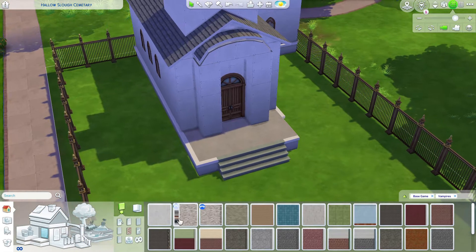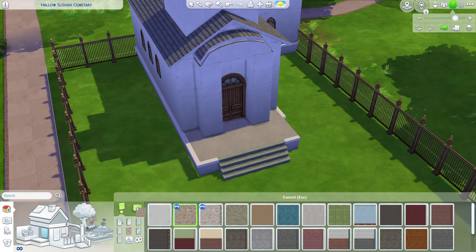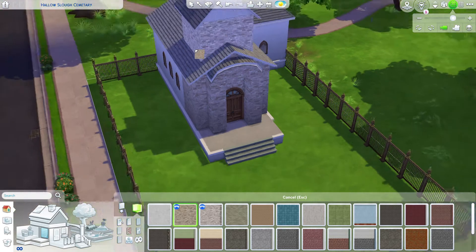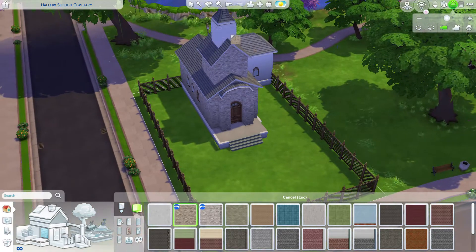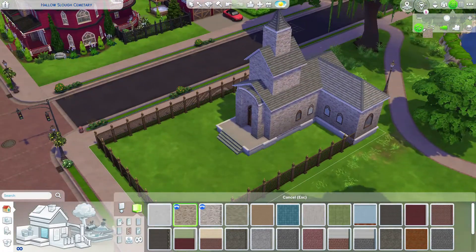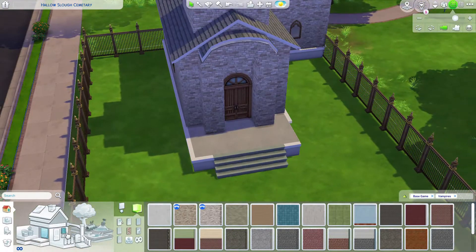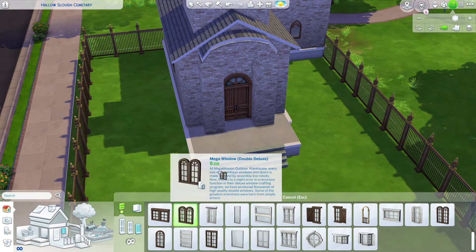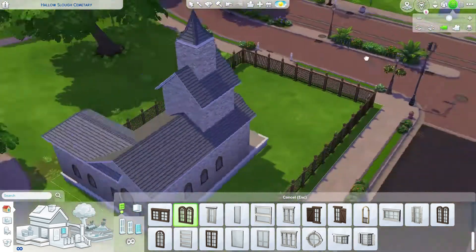Now let's add an exterior to our building. I decided to go with this particular colored swatch of brick from the Vampires Pack — it kind of looks old and it's got some color variations. A lot of the base game brick patterns tend to be too dark in my opinion, so I wanted an off-white color. I'll need some windows for the second floor spire and the third floor as well.